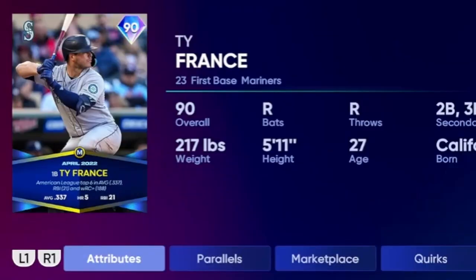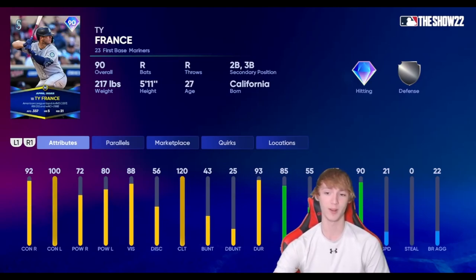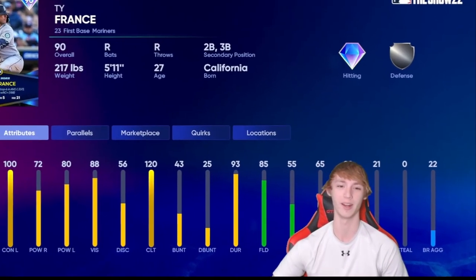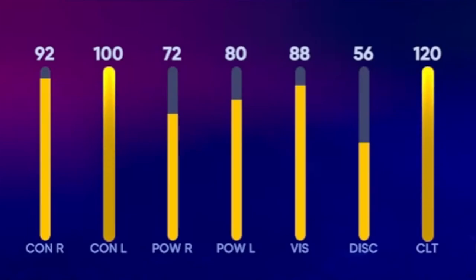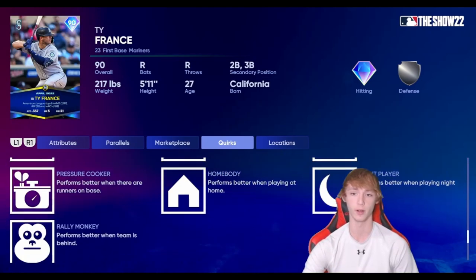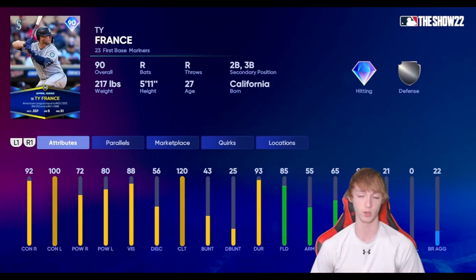At number 8 on the list, I'm putting 90 overall Ty France here. You can buy him right now for about 13,000 stubs. He's got Diamond Hitting and Silver Defense. Not much speed on this card — 21 speed, zero steals, so you better not be stealing with him. Ty France has 92 contact right, 100 contact left, 72 power right, and 80 power left. This card is definitely deserving of a spot on this list. He can also play second base and third base for you. His quirks include Hitting Machine, 20-20 Vision, Quick Reflexes, Pressure Cooker, Homebody, Night Player, and Rally Monkey. I really do like this Ty France card at first base for the Seattle Mariners.